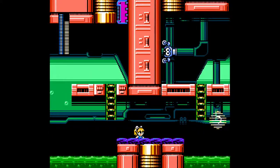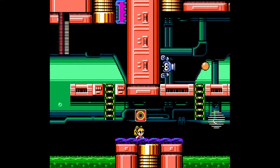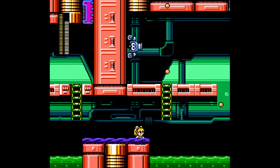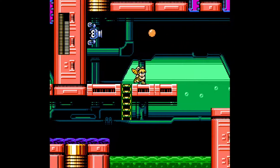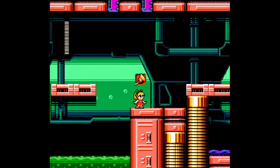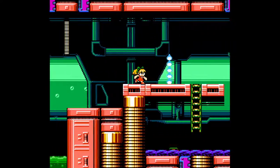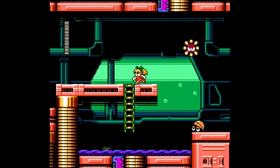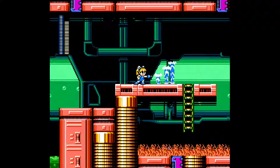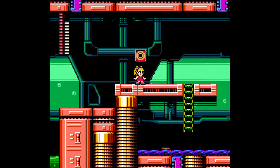We don't wanna use the atomic fire weapon here — that would be stupid. We're gonna use the ring, send it out on top of him. Very nice. This level might actually be one of the worst to come to first. If you only have the broom against those guys, they are pretty much always gonna get the drop on you.